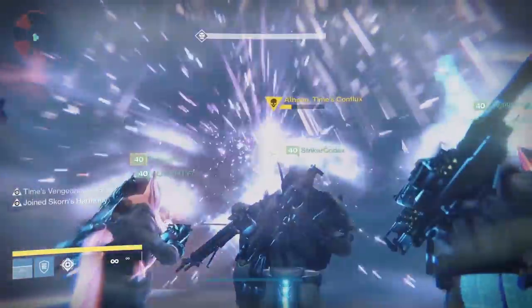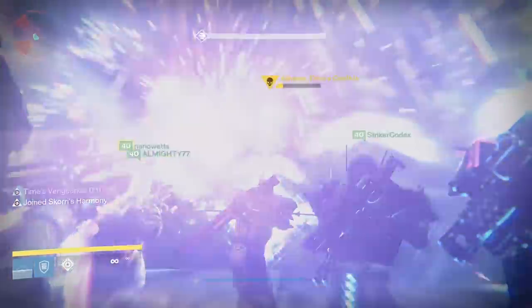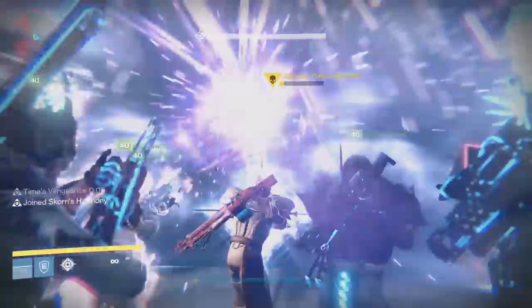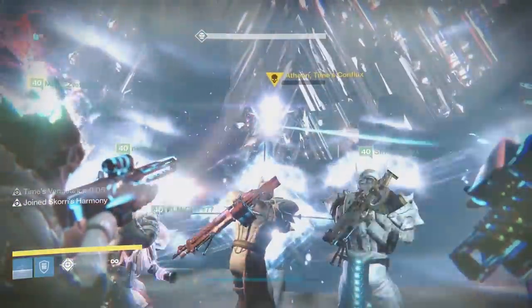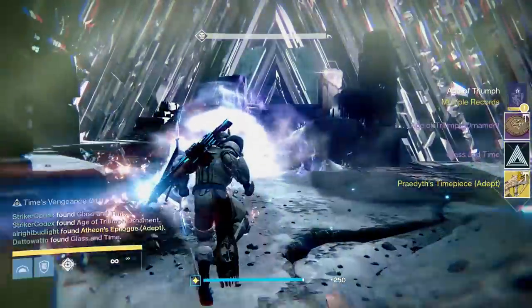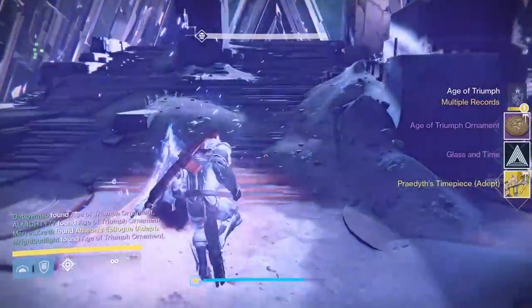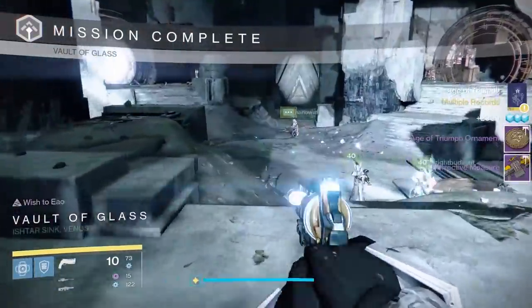You'll know DPS phase is over when the little timer on your HUD goes all the way down to zero. Now do it all over again — three new Guardians will be teleported randomly through one of the two portals. You gotta open it up to bring them home, bring out the relic, the exact same thing. Rinse and repeat until big bad Atheon is dead, and bingo, raid over — you did it.